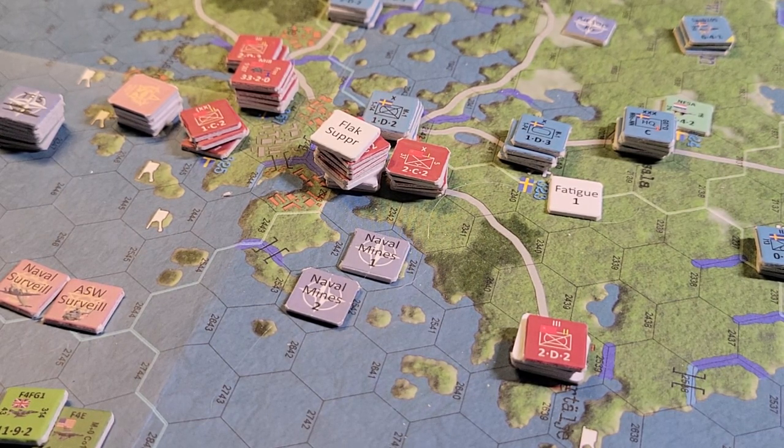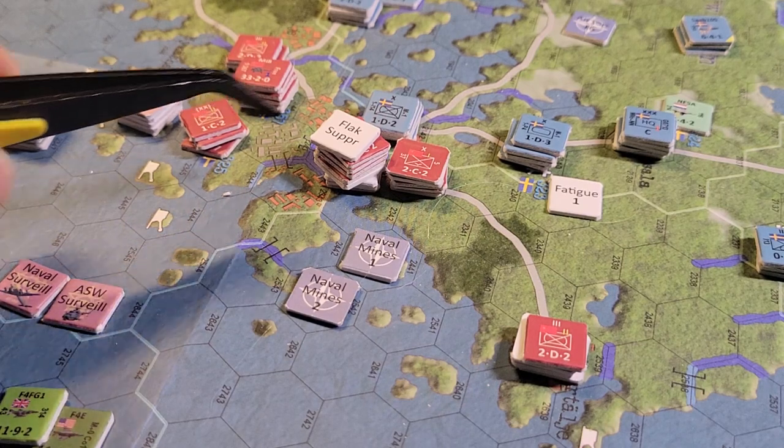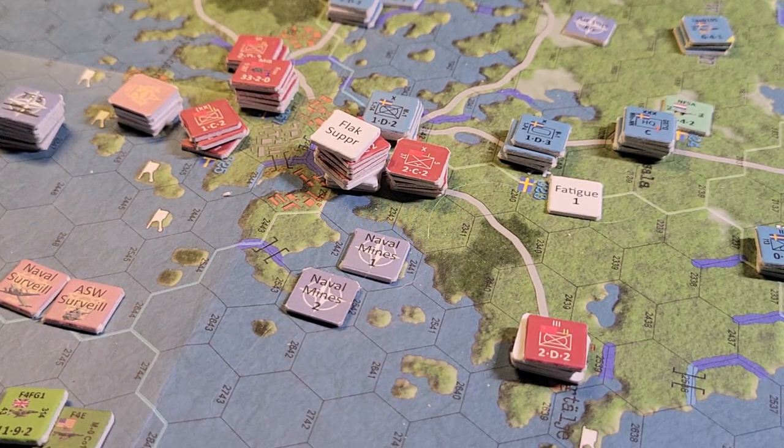It didn't hurt that I rolled a two for the result, meaning that either a step loss or a retreat was going to be required. I don't want to lose the division so I took the retreat, with the hope - vain as it may be, and small a chance as it is - that these regiments next turn can maybe sally across and attack here. This is now a very busy hex; we're going to have to move units out and bring other guys in. The unit I retreated into was also reduced and has taken a step loss.